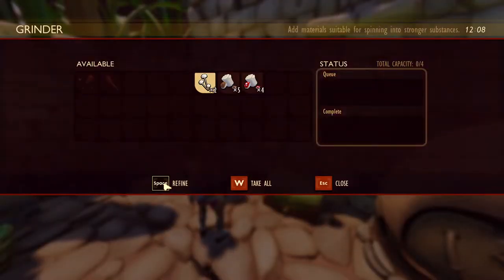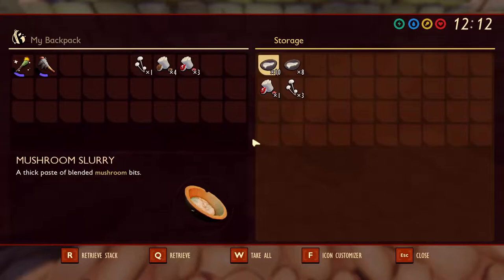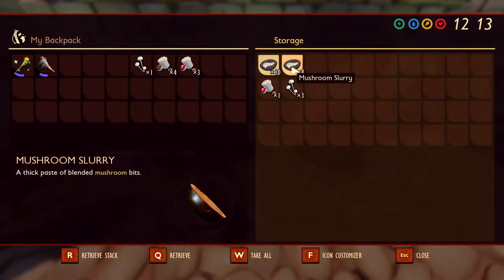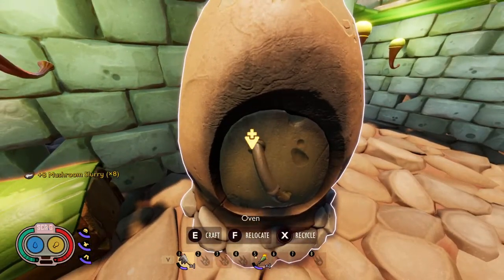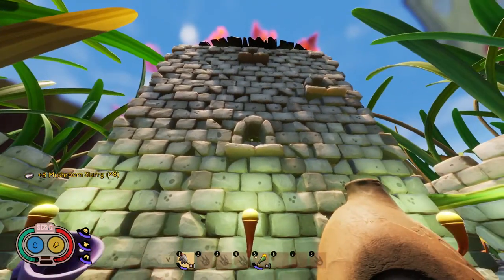You can put up to four ingredients in the grinder — four of a kind or mix and match — and these will turn into mushroom slurry. We have mushroom slurry here that I already made. We're going to take this out and put the mushroom slurry in the oven. In order to craft two mushroom bricks, you need five mushroom slurry. So it's going to take quite a bit of mushrooms and mushroom slurry to make a castle this size.